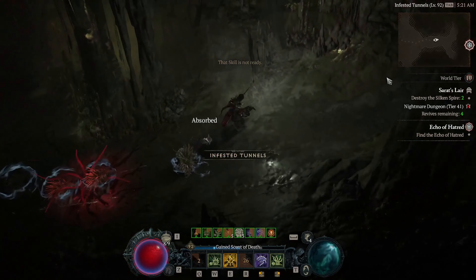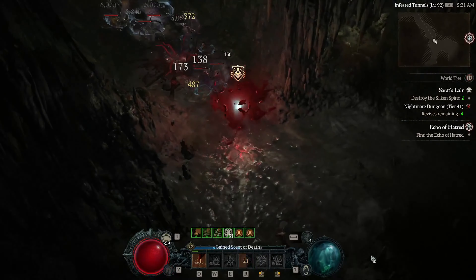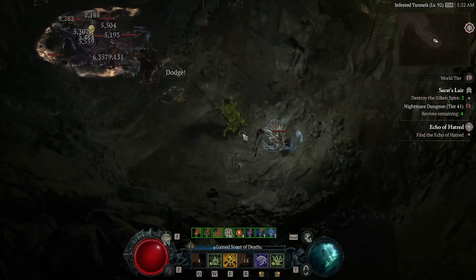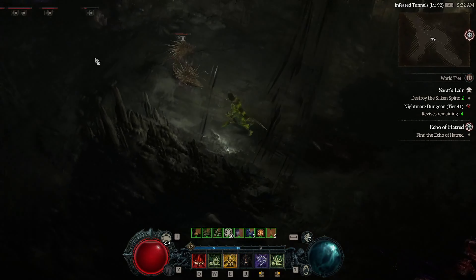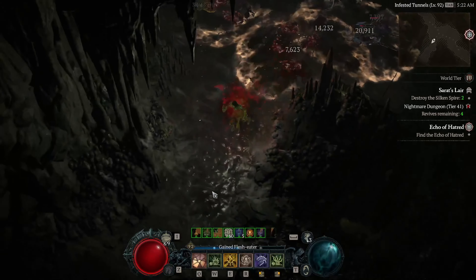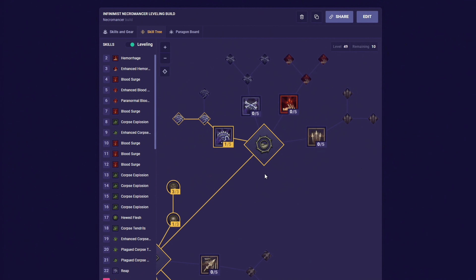If you are interested in this build in depth, then keep watching the guide, and you can even copy the exact details by checking the description, where you can see the link to a build website. Overall, this build guide is split into two parts. The first part is a leveling build, from level 1 to 50, and then the second part is the full endgame build, which will require at least level 50. With that said, let's move over to the leveling build.